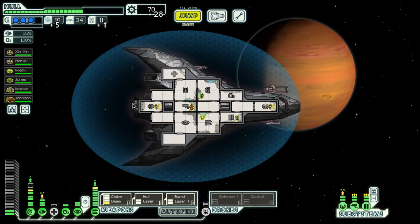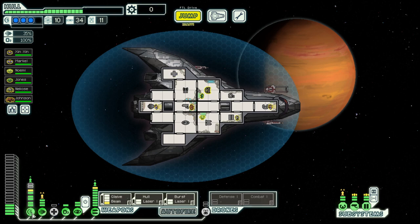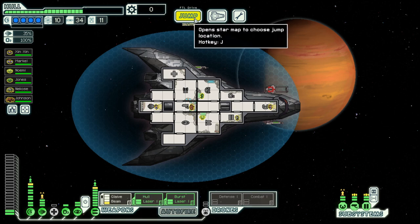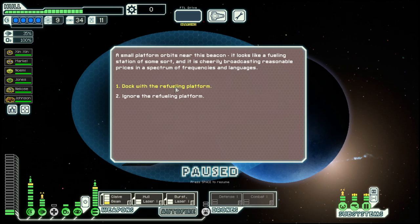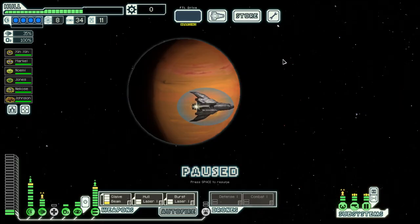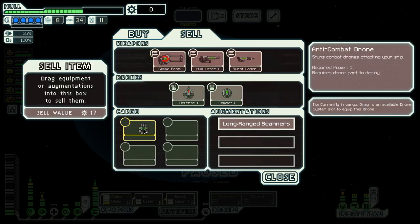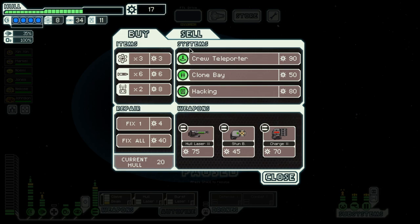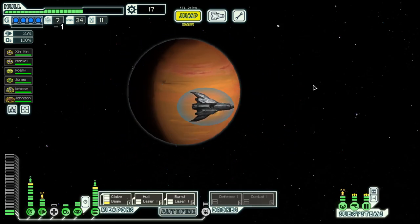Blue options for the energy — we get more scrap. Two power. Force shield. Looking good. What I really would like is a hull repair. Don't need the fuel, so don't risk it. Store with zero scrap is useless, and they don't have anything. But we can sell this — though they still don't have anything. And there's a store right there, let's go there instead.